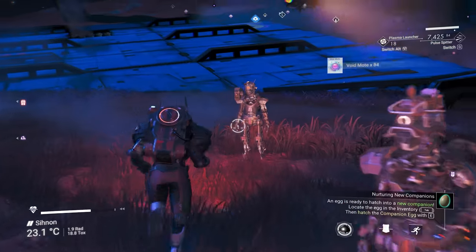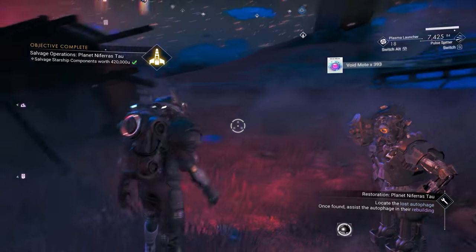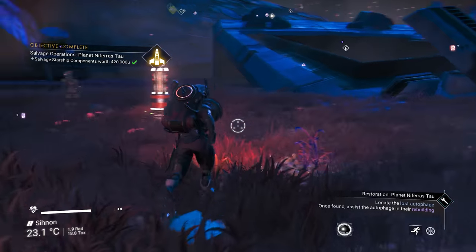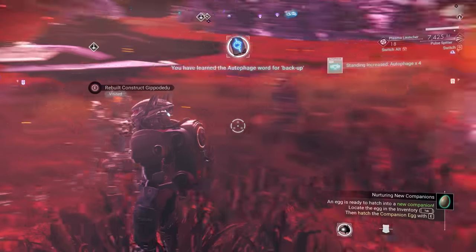One of the items they ask for is Paraphenium. I suspect this is always Paraphenium because all of my testing took place on lush planets — this type of item matching the environment happens a number of times in No Man's Sky. If you are farming on a non-paradise world, you may need to stock up on a different planetary mineral instead.